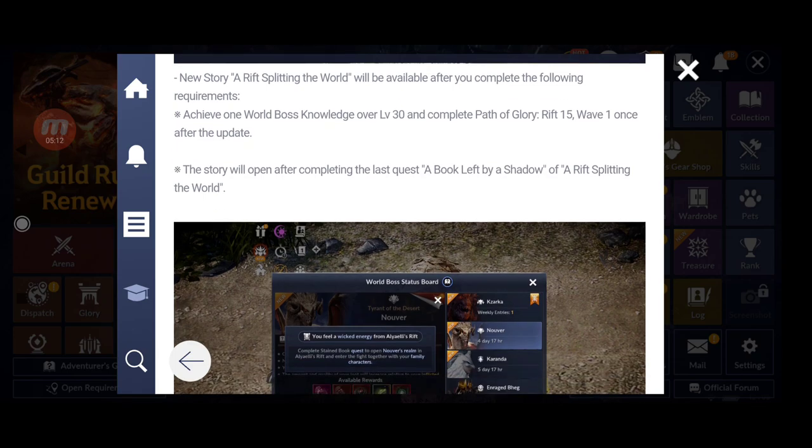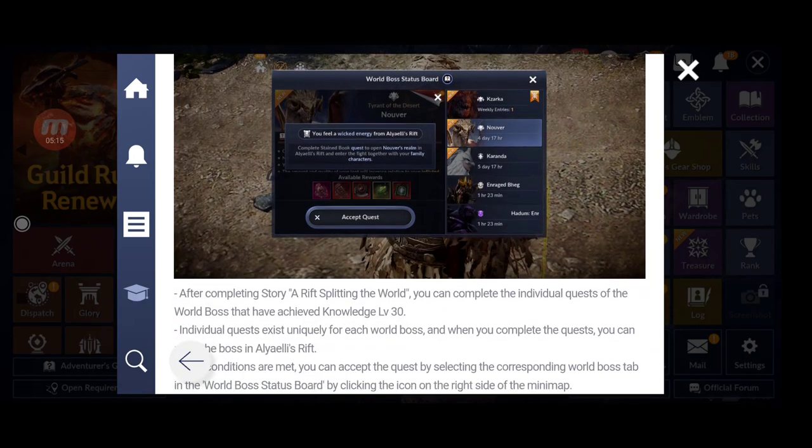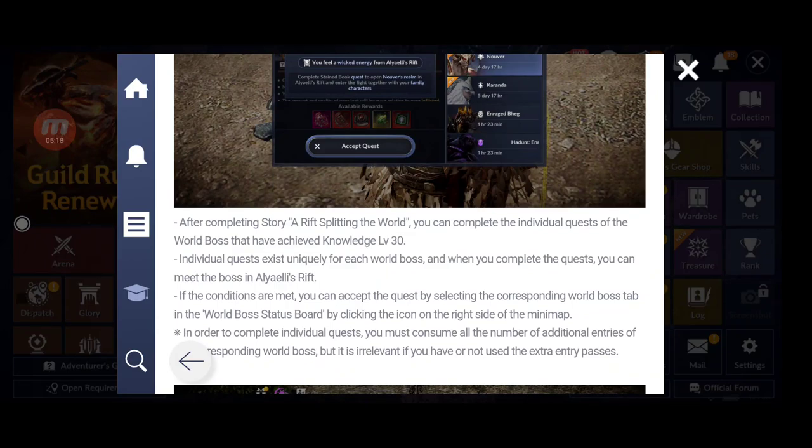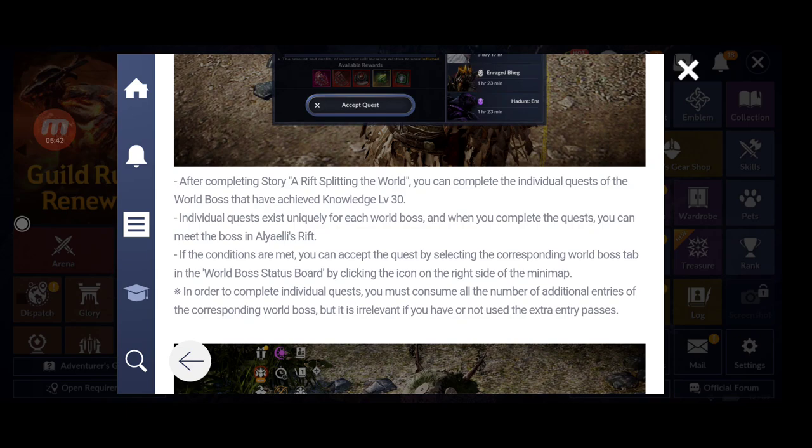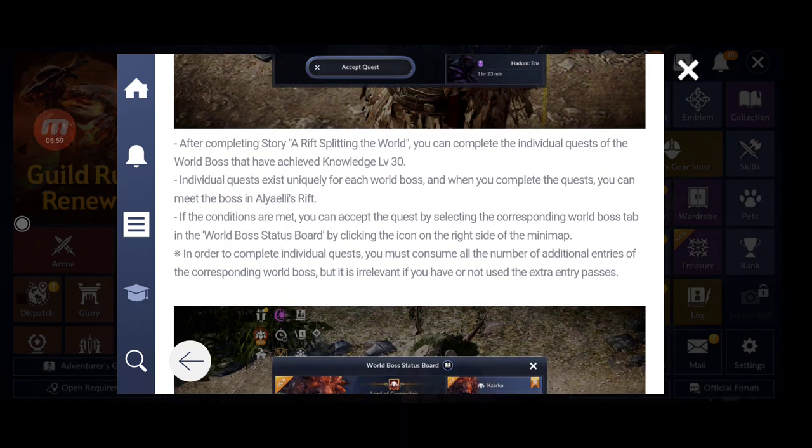After completing the story, you can complete an individual quest for each world boss that has reached knowledge level 30. Individual quests exist uniquely for each world boss, so you have a separate quest for each of those bosses. When you complete the quest, you can meet the boss in Airy Rift if conditions are met.